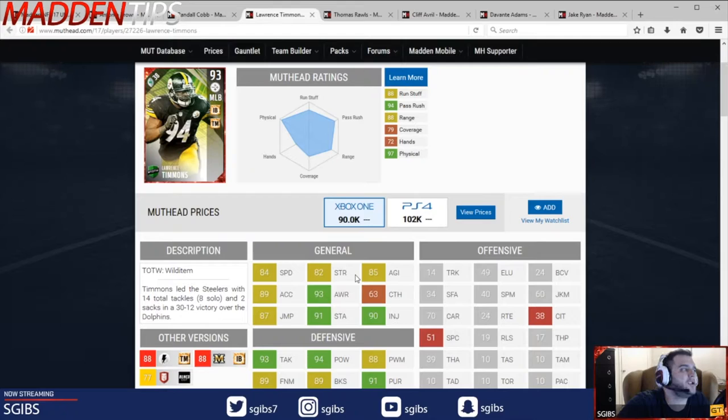Take a look — 90k right now. 84 speed, low end in terms of a middle linebacker, especially because a lot of people like to use their middle linebackers. Strength pretty high though. Agility and acceleration a little low.